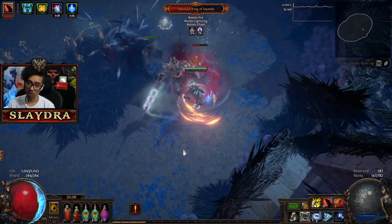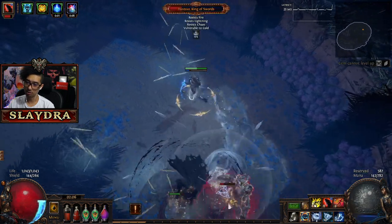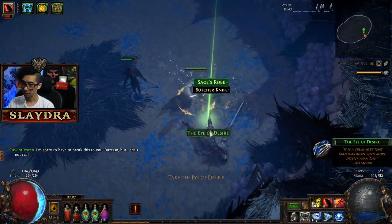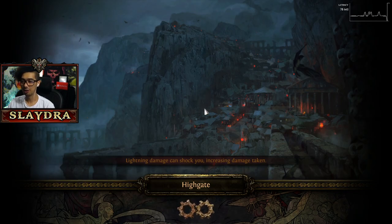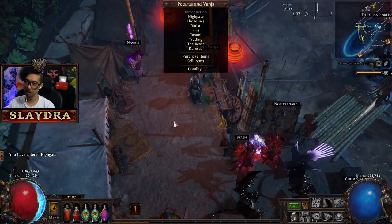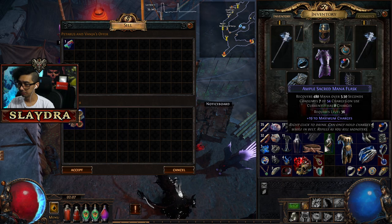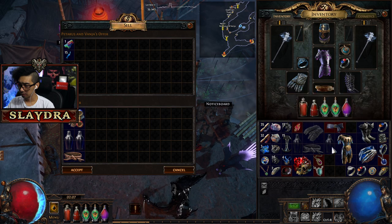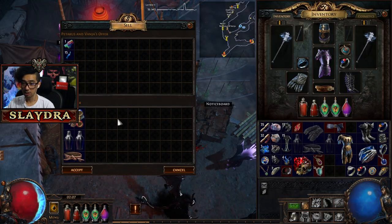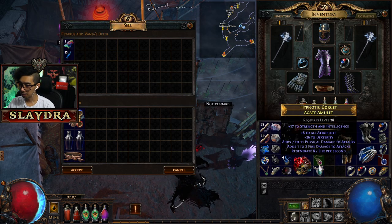That's why I like Path of Exile so much. This is a four-socket — let's tag it with an essence and see if we get something good. We got 71 energy shield, life, mana, and avoid cold damage — 38 life, 71 energy shield, 22 mana. It's a nice item. If someone in chat would like it, you're welcome to have it. Insane damage! I should mention the boss mechanic: don't stand in the little tornado of swords. When he's doing that you can't do any damage — that's all you need to watch out for.